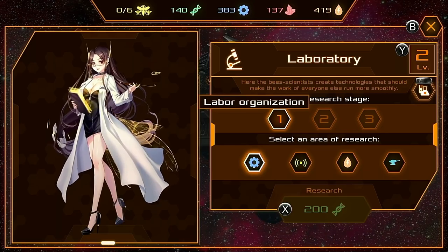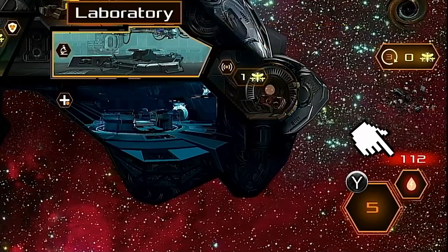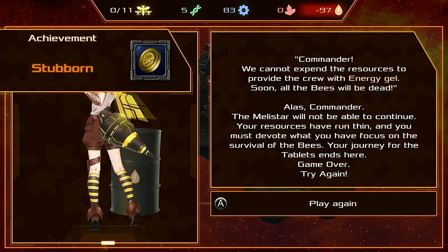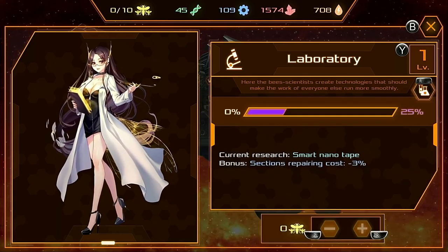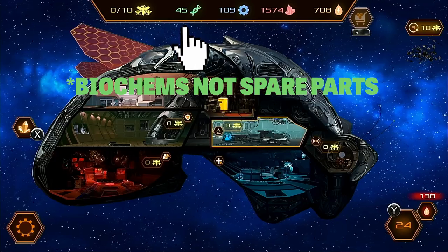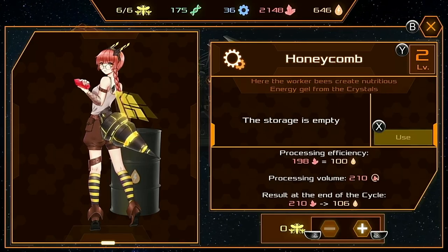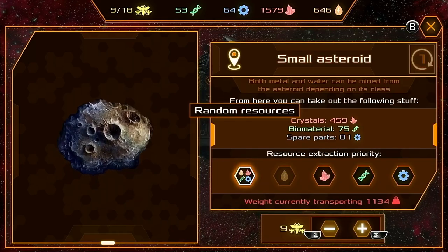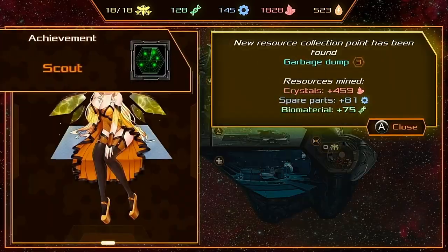Assigning bees to the honeycomb increases the quantity of red crystals processed into yellow energy gel each turn — this is quite important because every turn each of your bees consumes several units of energy gel, and if you run out it's game over. Your bees can also be assigned to the laboratory where you can research different technologies, each of which improves the efficiency of other rooms. Conducting research costs spare parts — the blue resource — which is also used to upgrade rooms and repair your ship if it becomes damaged.